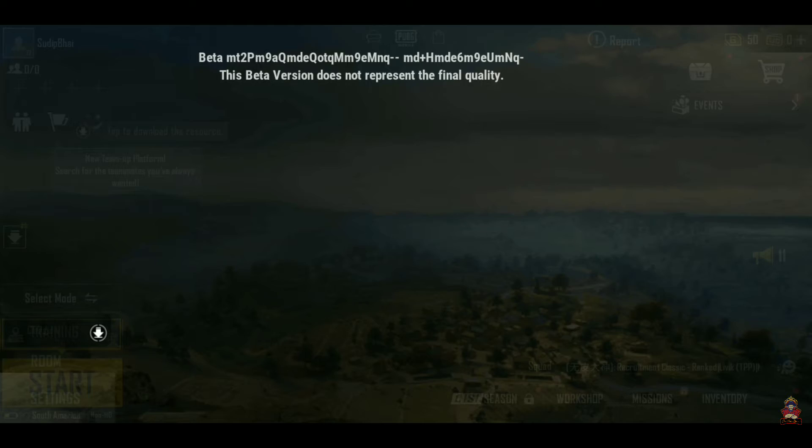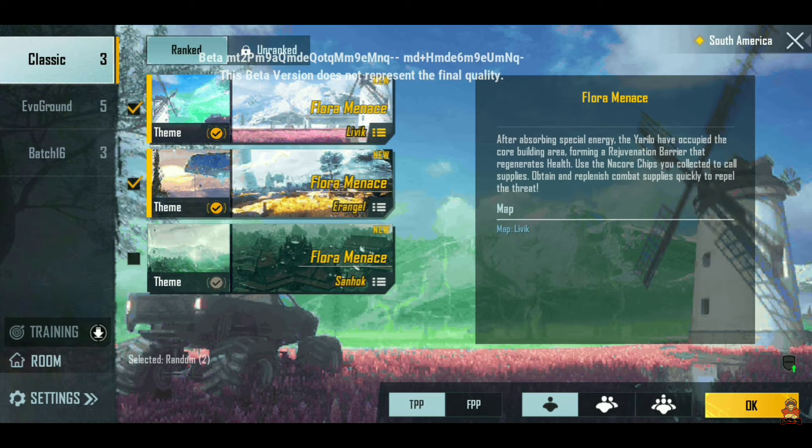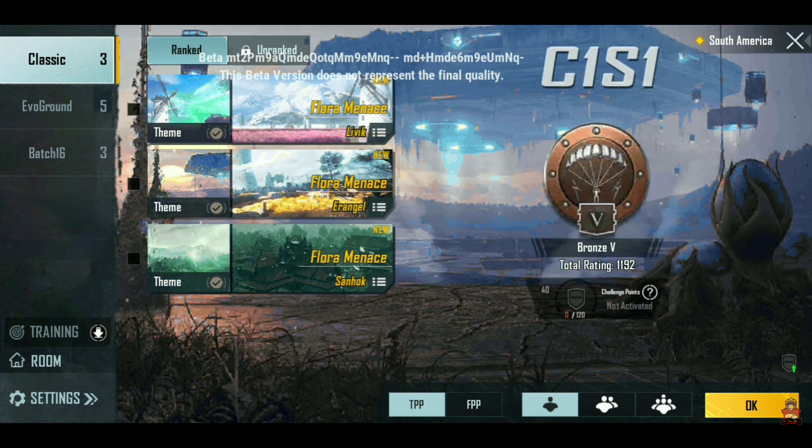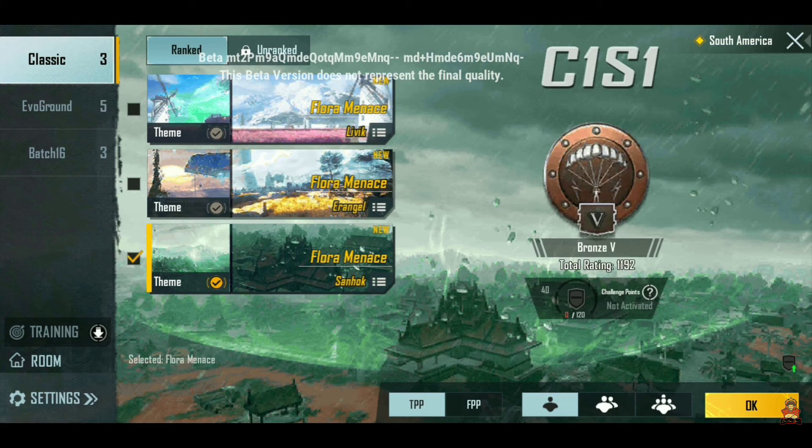As you can see, I have come into the 1.6 update. When you come into classic mode, you will see the modes for the 3 maps. I have already found a new mode and made a detailed video on how to play it — the link is on the i button if you want to check that out.